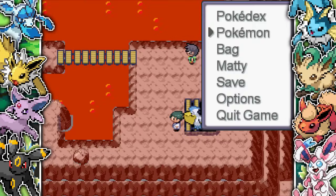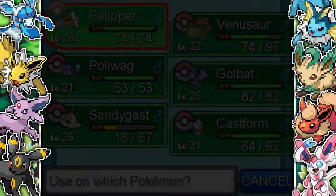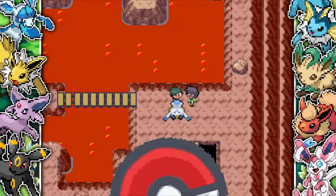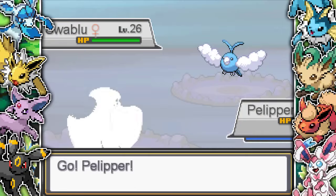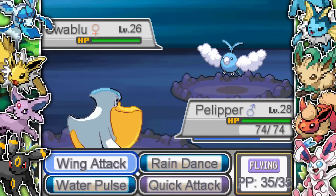Team Sky is up to their business again at the top of the volcano. I heal up my Pelipper and start taking on the grunts - there are more Team Sky members this time and a big double battle at the end. They send out Swablus and Lickitungs again, both with Cloud 9 to stop all the weather conditions, which is a really cool aspect of this game.